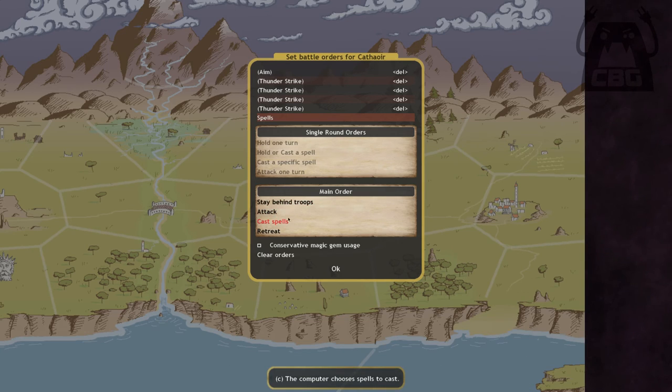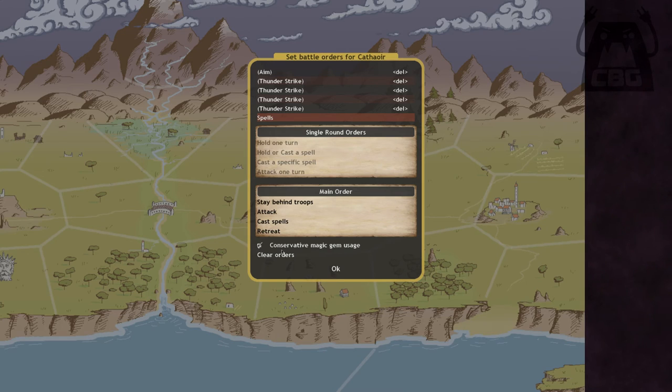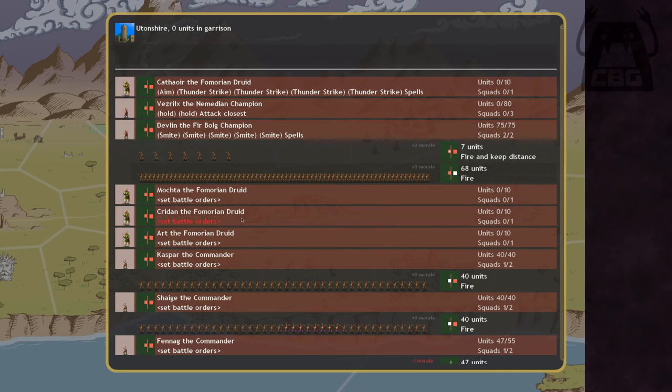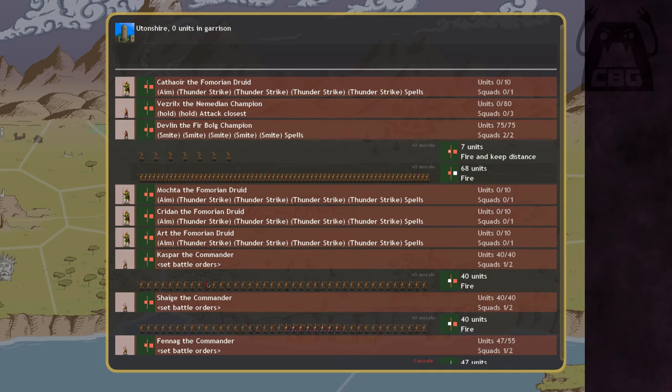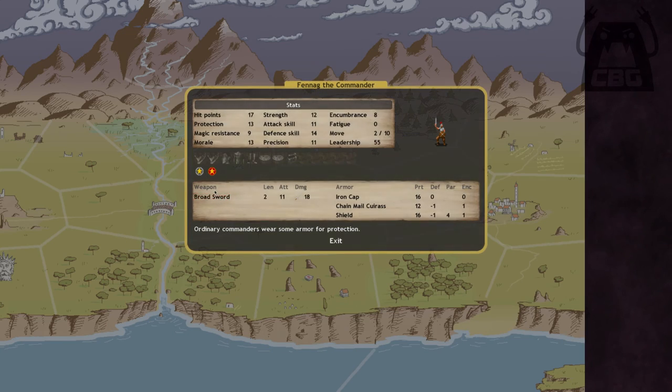There's also a 'conservative magic gem usage' option — they click that so the druid doesn't waste gems willy-nilly. He'll spend about three per fight and last for two fights before resupplying at a lab. Useful tip: hold down Control and press a number 1-10 to save the current order to a clipboard, then press that number to paste it onto other units. It saves an enormous amount of time — otherwise you'd be here for days.